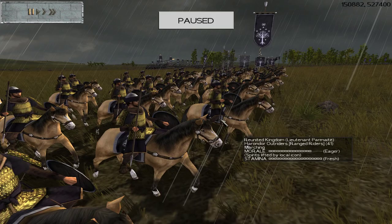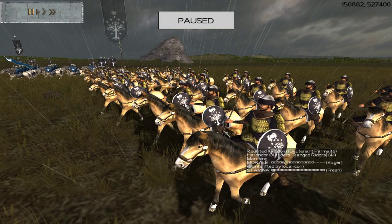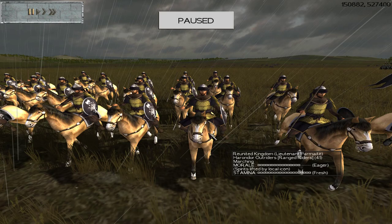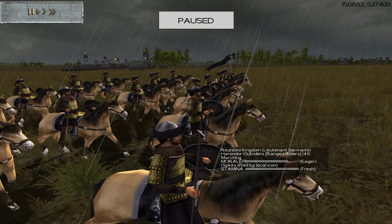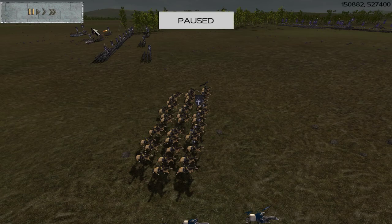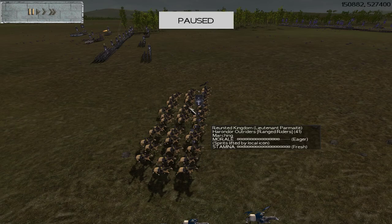As you expand, you will find some other options. One of my favorites is the Harondor Outriders — a javelin and sword unit with a shield and decent armor. They're recruited from the regions of Harondor, just south of the River Poros and north of the Harnan. You can get into this territory fairly early by crossing the Anduin and getting down on the other side of the Poros, then teching up the chief city there. This is a very interesting lighter cavalry for the Reunited Kingdom, which doesn't typically get a lot of variety in its riders — definitely recommended.